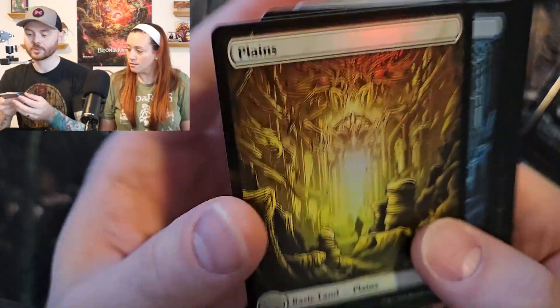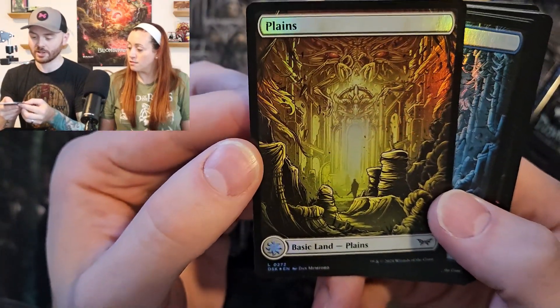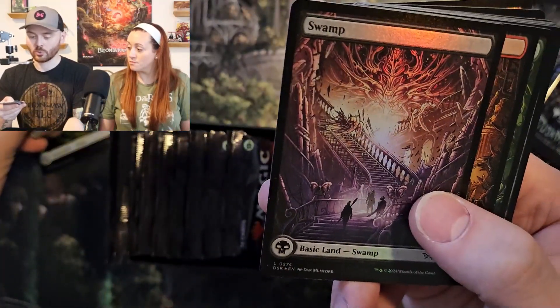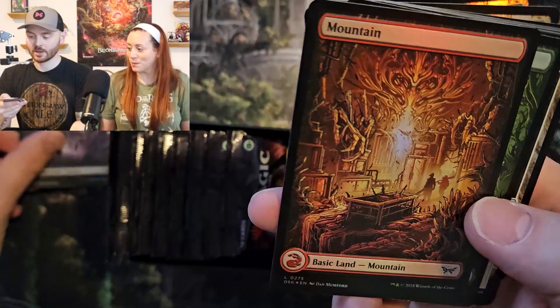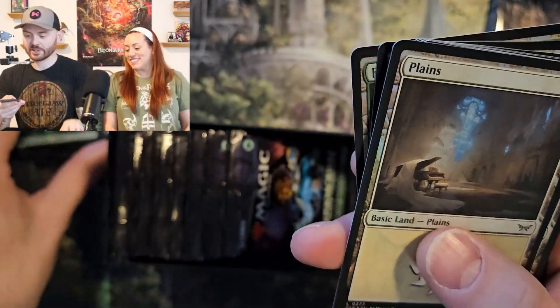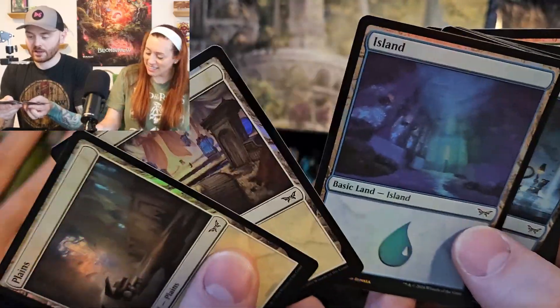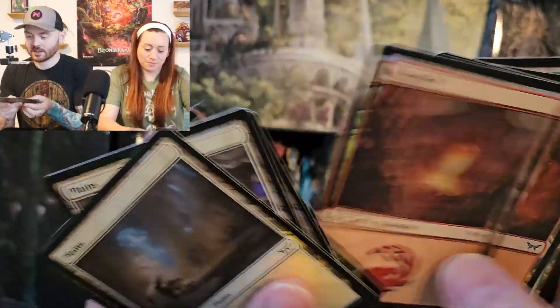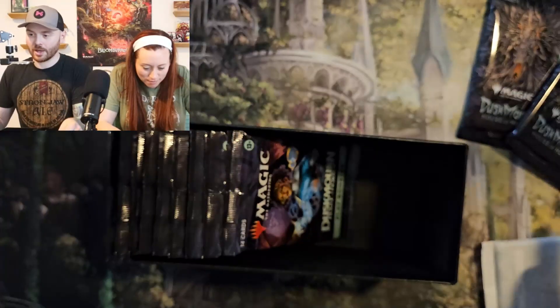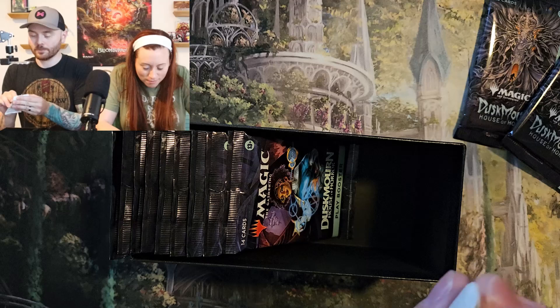So these are the full arts. There's plains right there. We've got an island, swamp, mountain, forest. Love it. We'll play set up each. And we have all of them in basic land, foil, and non-foil. I think the non-foil is in our other pack here. Still looks cool.